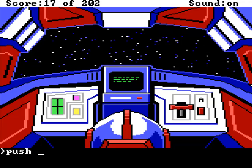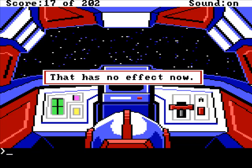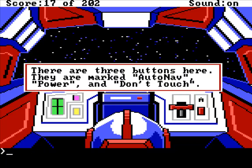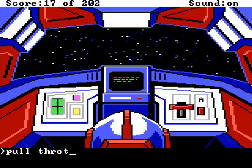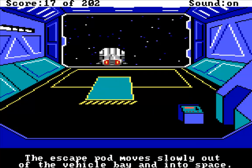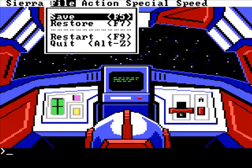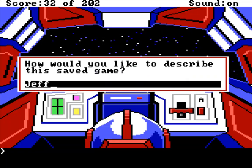Should we pull or push the throttle? Close the door first. Pull throttle - that should get us out of here. The bay doors are open so we should be good to go. The escape pod moves slowly out of the vehicle bay. Congratulations - you have narrowly escaped an explosive death. Don't start patting yourself on the back just yet though - you are now traveling aimlessly through the cosmos. We've made it out of Xenon. Fantastic - we have 32 points now.